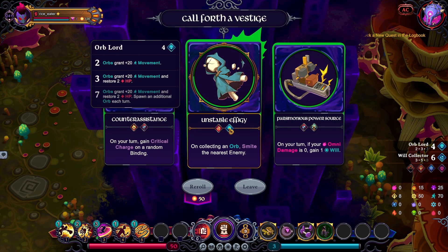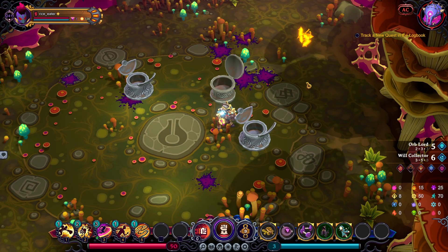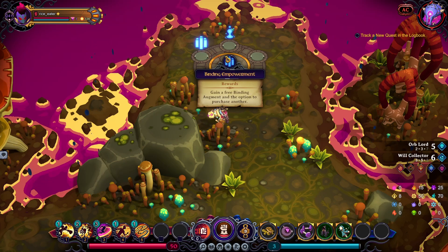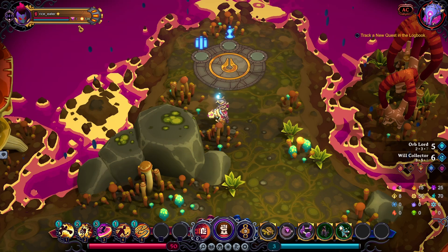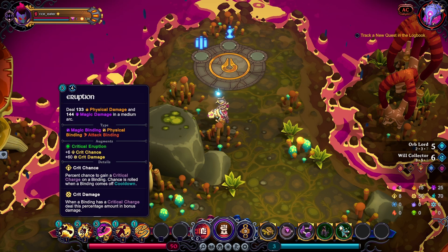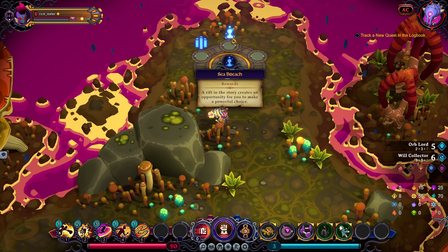I'm getting close to Orb Lord 7, so no issues grabbing this — let's get closer. Alright, is it augment or sea breach? I've got quite a bit of money, I'm full on health. RNG might be good to me. I've got one augment — I'm gonna pray for good RNG. Let's go Sea Breach.